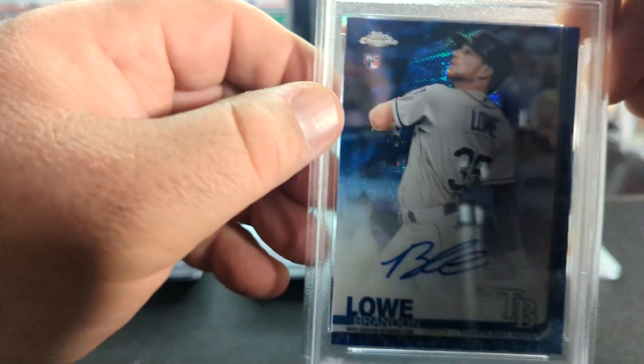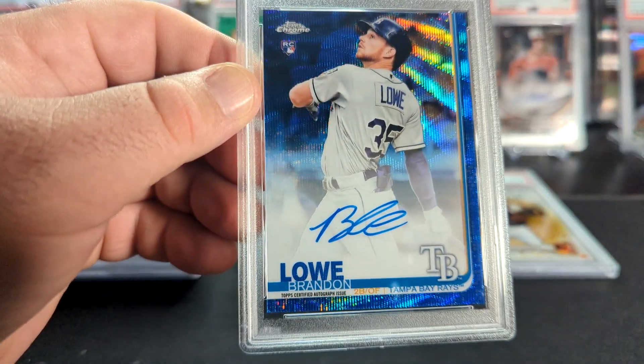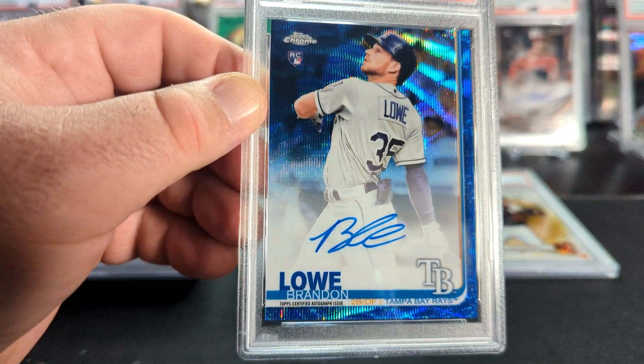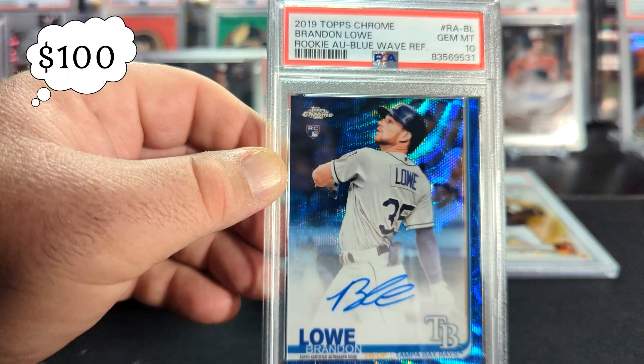Another one I pulled from that 2019 Jumbo Box — it's a nice color match, out of 150, Blue Wave Brandon Lowe Rookie. And that got a 10.